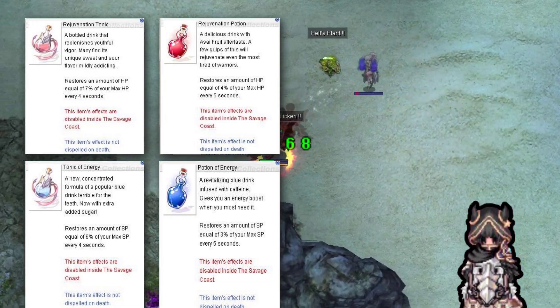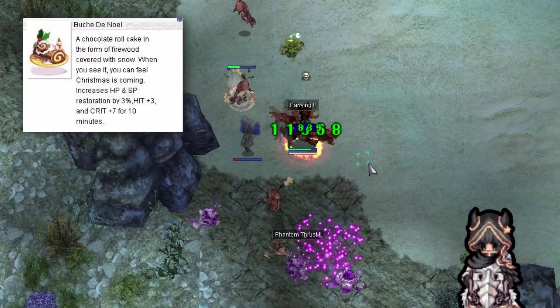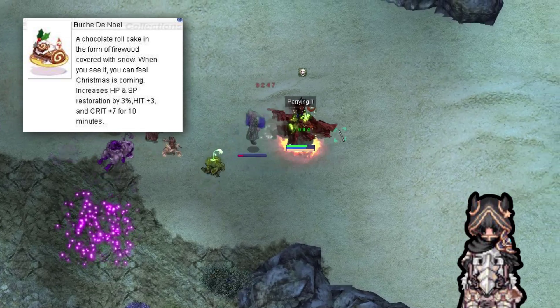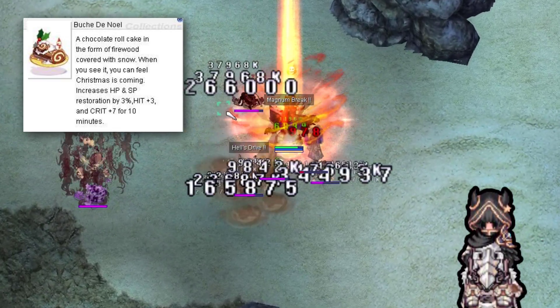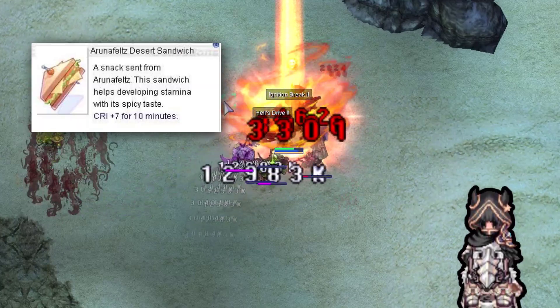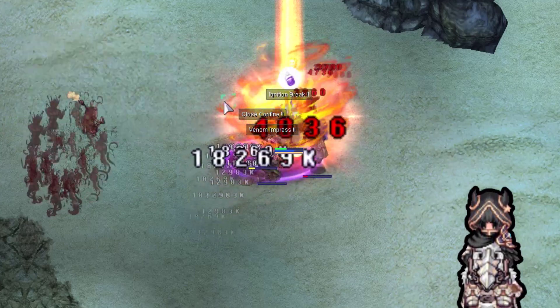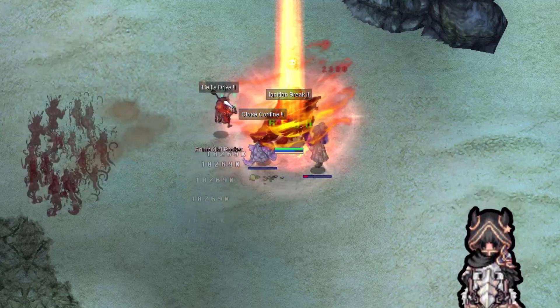The next two are crucial too — they give more critical rate. The first one being Butch DeNoel, which increases hit points and spell points restoration by 3%, Hit plus 3 and Crit plus 7 for 10 minutes. Aruna Feltz Desert Sandwich gives critical rate plus 7 for 10 minutes. These two are the main consumables to get critical rate. Use them.